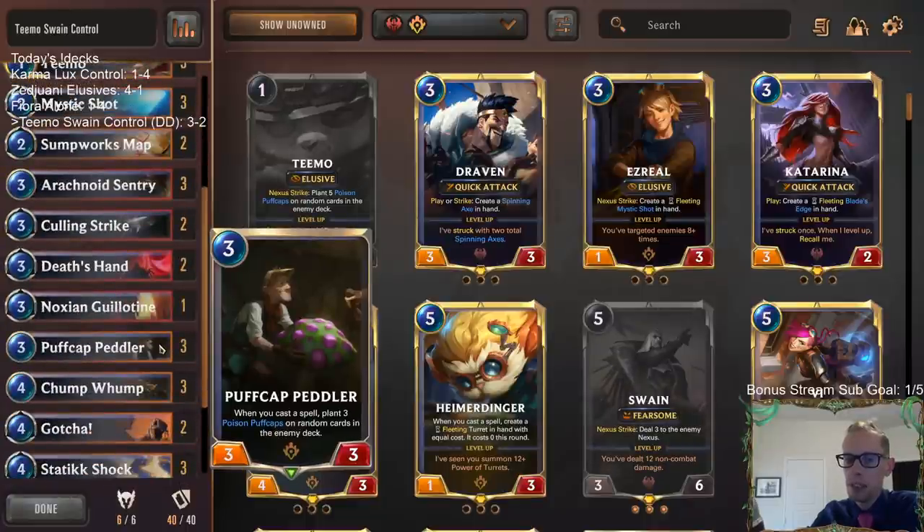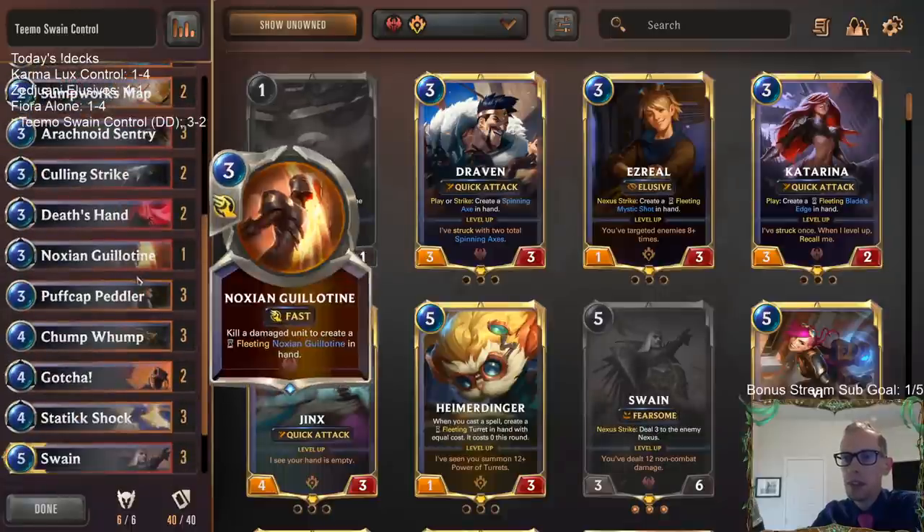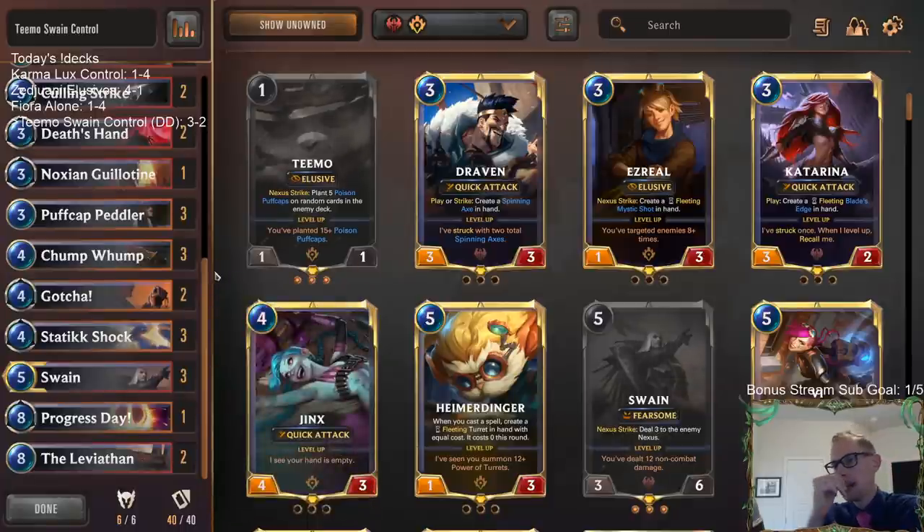The Ezreal just didn't really finish games out — by the time I would have Ezreal leveled up, I didn't have spells to go along with it too often and it was just pretty awkward. I think I liked having Peddler instead, and then Teemo that can also give them Puff Caps, just playing a control deck where the Puff Caps dealing damage helped us alongside all the other burn spells and Swain dealing damage. That was pretty reliable, more fun too — not only something that felt better but also more fun to play. Puff Caps going along with Swain to stun things and just wait for opponents to draw more cards was great.